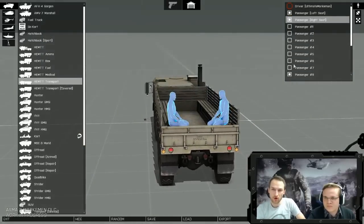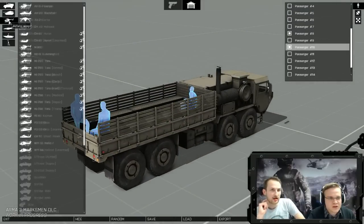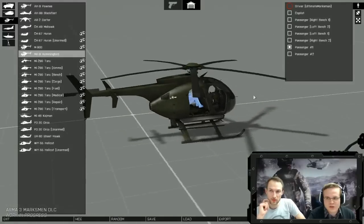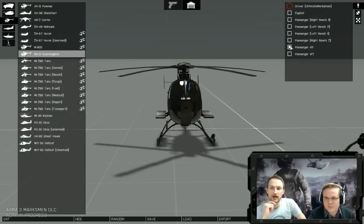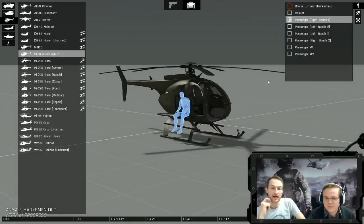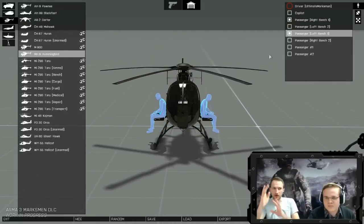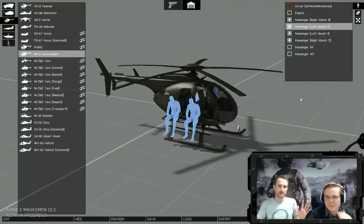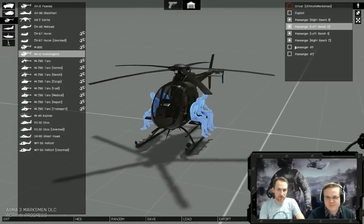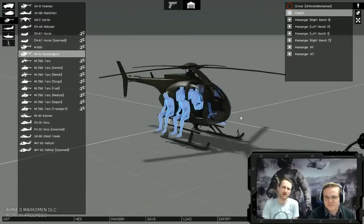We can now see all crew positions in the virtual garage. If we look at the military Hummingbird, we can specifically see which position is on which bench. We recently added firing from vehicles, but sometimes mission makers have trouble knowing exactly where a soldier will sit in a helicopter. No problem — you just configure it here and export the code. Right now we're in the game, so we cannot show the exported code, and it's just a bunch of code anyway.